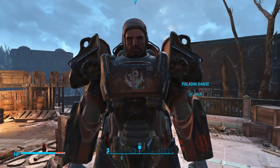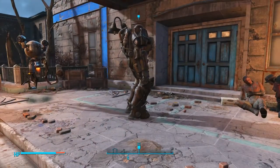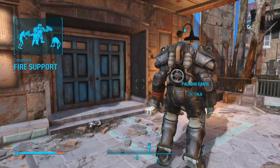Outstanding. Halen, take Reese inside and find his wounds. Yes sir. Once you're on your feet, I want you to make certain the perimeter is secure. I'm on it. Let's move out, people. Alright big guy, let's go.